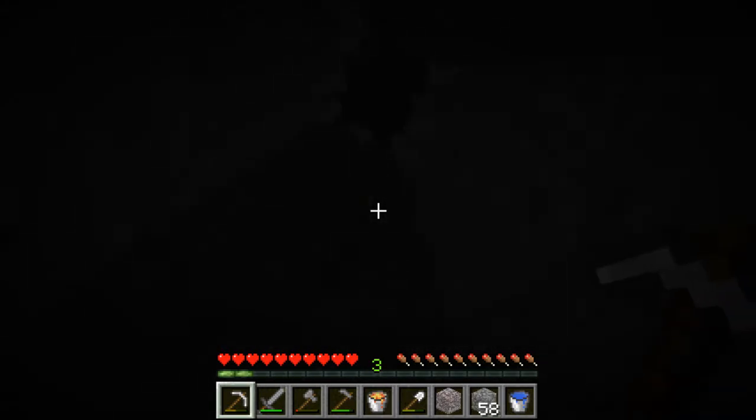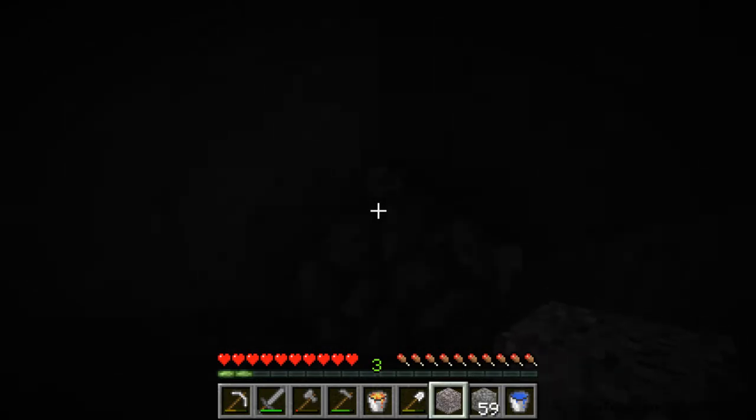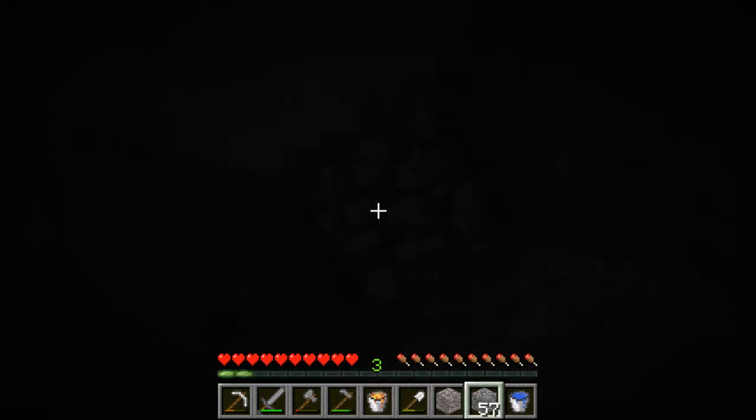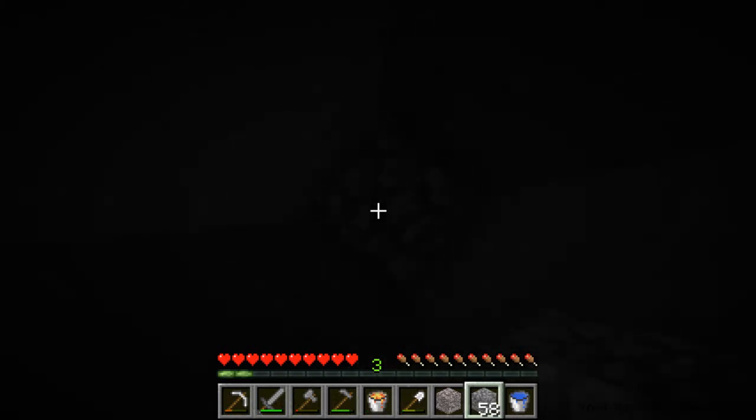Sorry if it's very dark — it's dark on my screen, I have the brightness up. Once I find my way out I can start smelting this iron, then we can get on with making our railroad tracks and build ourselves a roller coaster. If you were the person who suggested the roller coaster, please post a comment below because I want to include your name in the next video. This is a very efficient way of doing it — you dig cobblestone up and then place that same cobblestone below you, so you're not really losing any cobblestone.